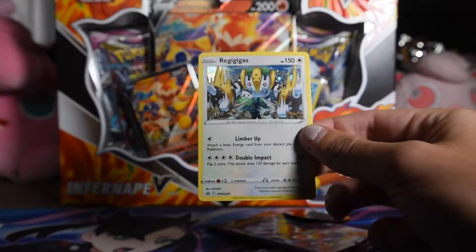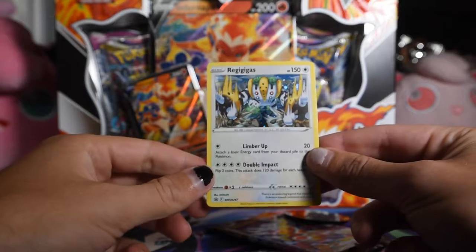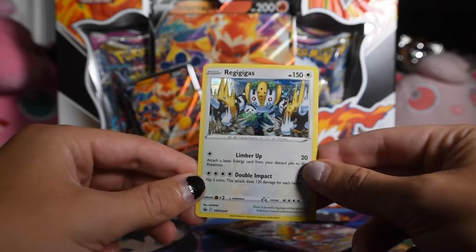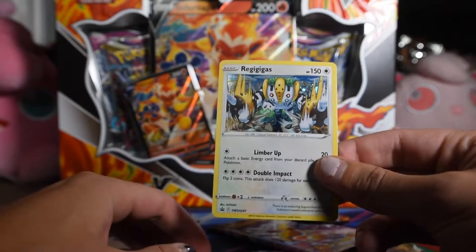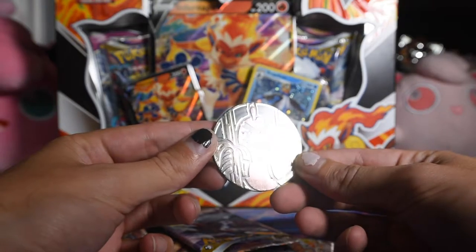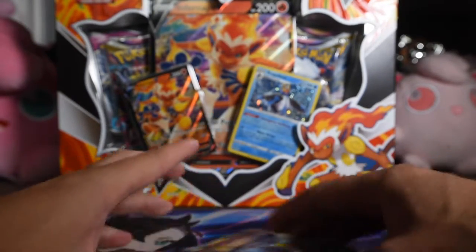We have our Regigigas promo, Sword and Shield 247. That's a very subtle holo — I don't know how well that shows up on camera, but you can kind of see it there. We have a Sirfetch'd coin — a big coin, not a small coin — and then three boosters, and we'll open as we go today.